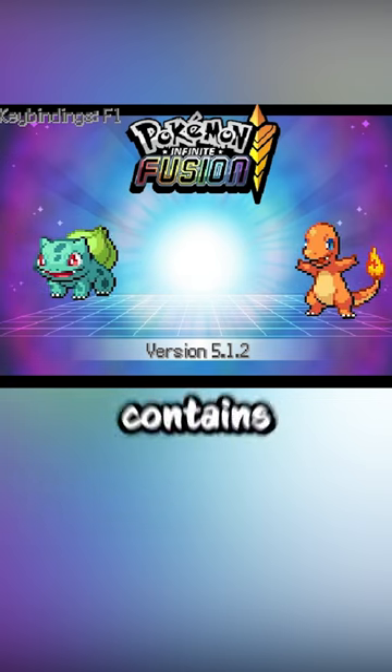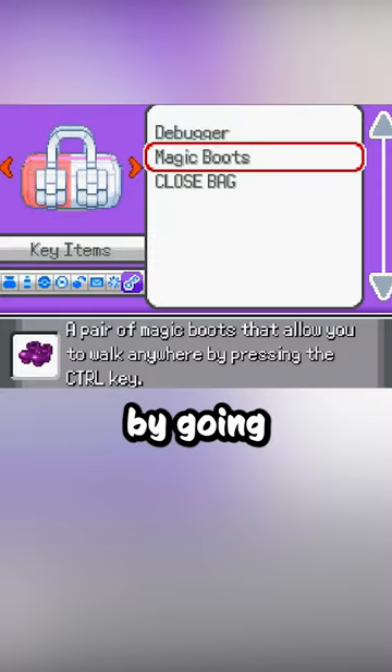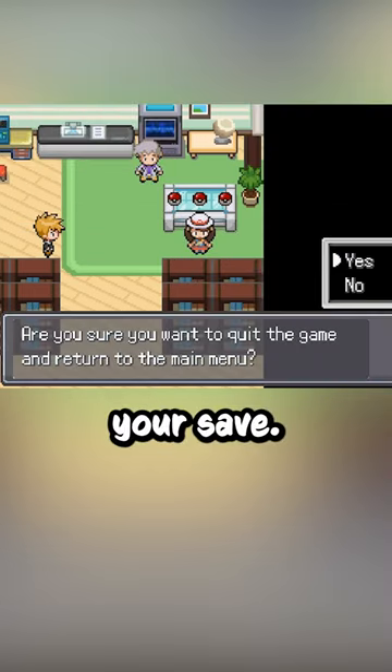Now start the game and enter the save file that already contains the magic boots. The in-game name should be 'Nasu'. Put the magic boots on by going into your bag and equipping them. Save the game to any slot except for the one that contains your own save file.